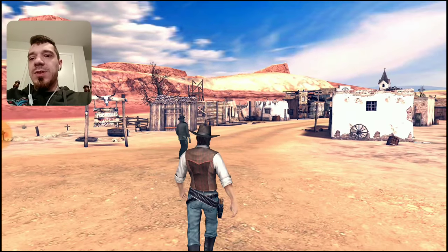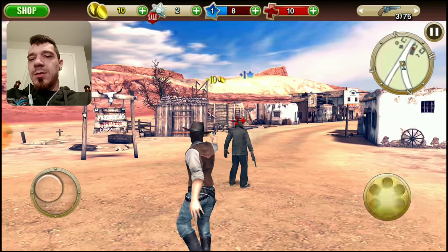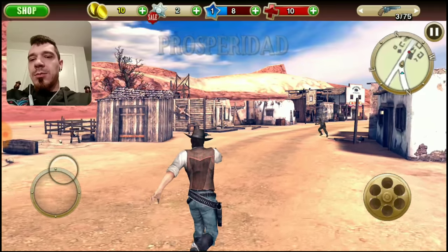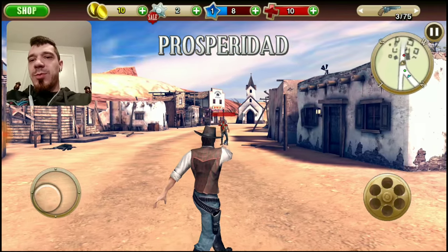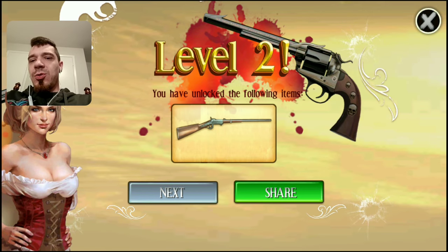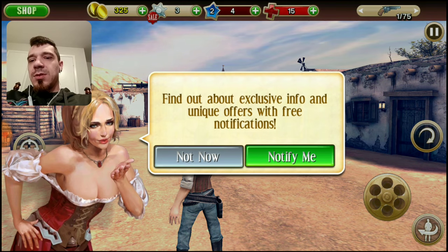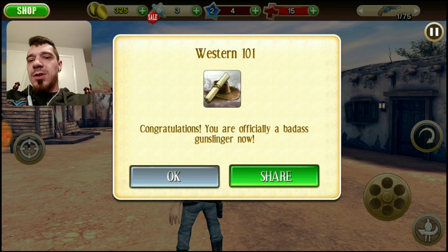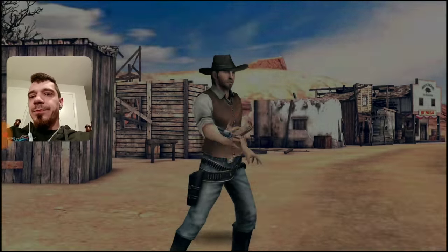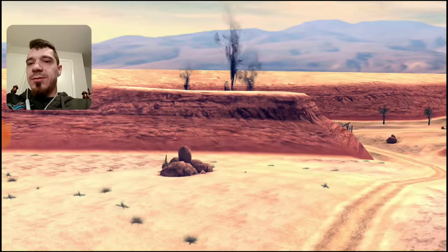I wonder if we can get custom horses and stuff. Prosperidad — level 2! We unlock the Burnside Carbine. Officially a badass gunslinger now — Western 101, level 1 complete. Level 2 already? That don't look good.